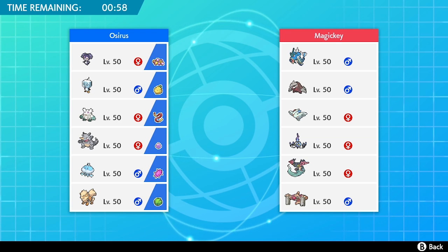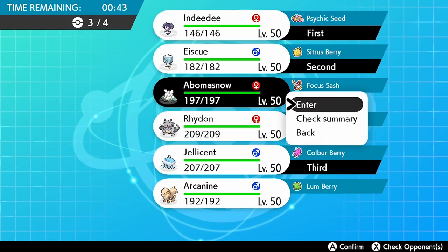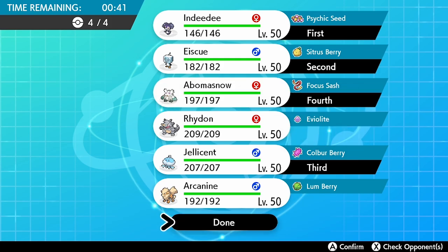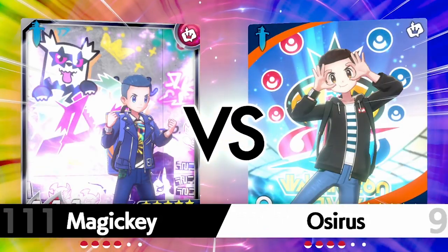You can see our team here on the left: Indeedee Female, Eiscue, Abomasnow, Rhyhorn, Jellicent, and Arcanine. Rhyhorn has Lightning Rod as its ability, protecting us against Electric-type users that could really threaten Jellicent. We'll break down the team later in the video and I will be revealing the rental code as well.